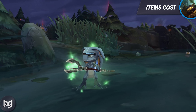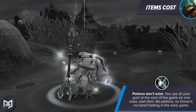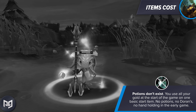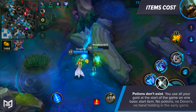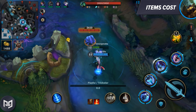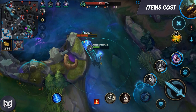You'll also quickly notice that potions don't exist either. You use all your gold at the start of the game on one of these basic starting items. No potions, no Dorans, no handholding in the early game. I think the position of the honey fruit in the lanes is supposed to be the replacement for potions, and I actually think that's pretty cool, but it does mean that the skill of activating potions in the middle of a fight is no longer a thing you have to worry about micromanaging.